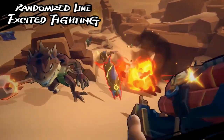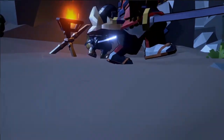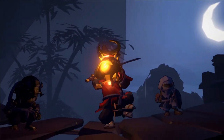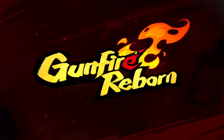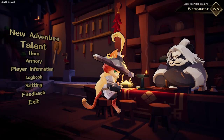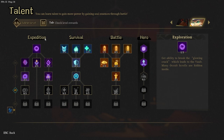You pick a class, traverse levels, destroy baddies with guns and abilities, fight a boss at the end of each stage, collect random loot, and level up while learning new skills. You start from scratch every time you die; however, there is a personalized passive talent tree that sticks with you throughout all of your playthroughs, which you level up at the end of each run.